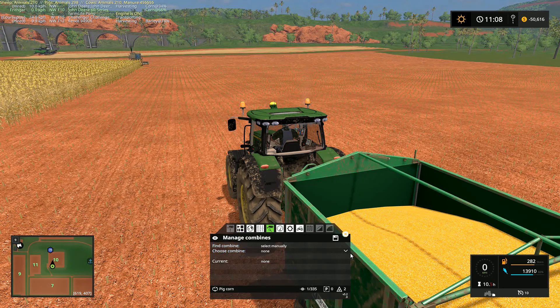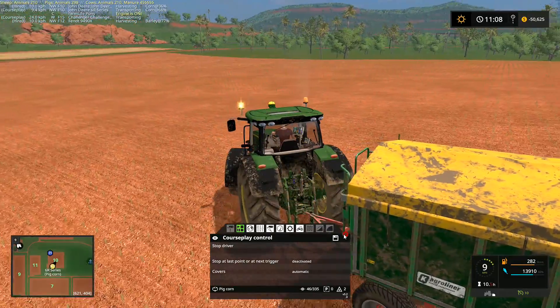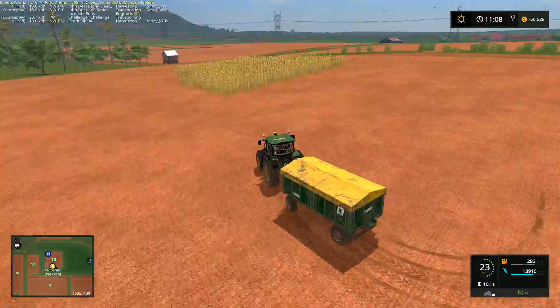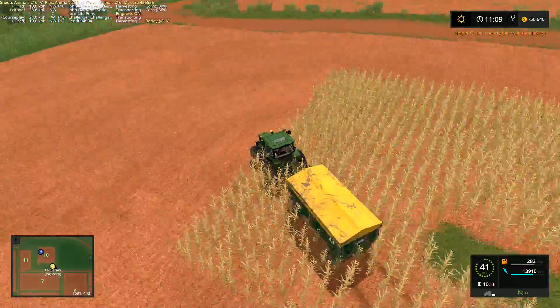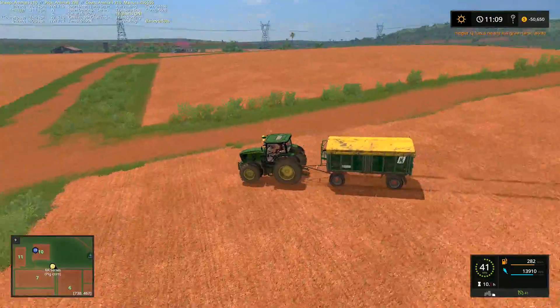I'll go here first, select the John Deere 8820, and go drive course. This one looks like it's just going to go straight off and empty this load — it's not going to hang around. And there are the two little tiny trees that we weren't able to do anything about, so we'll have to deal with them later on.